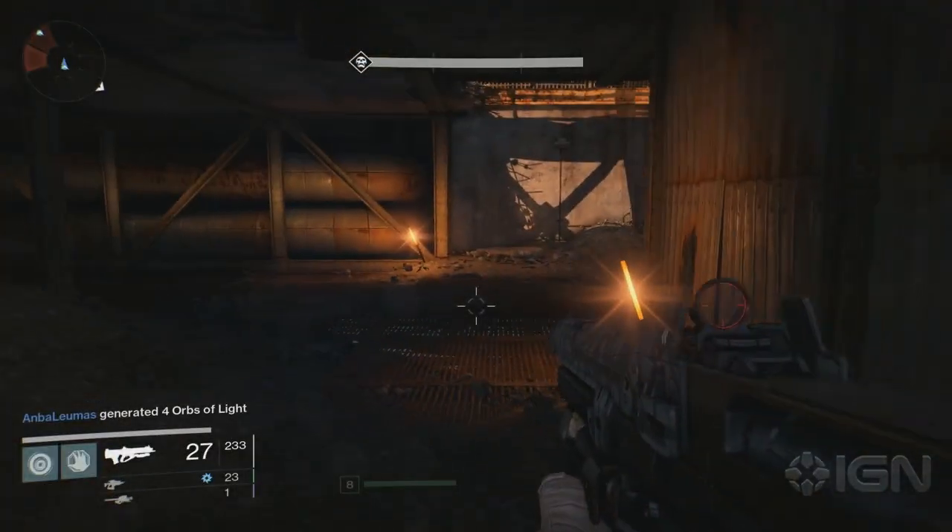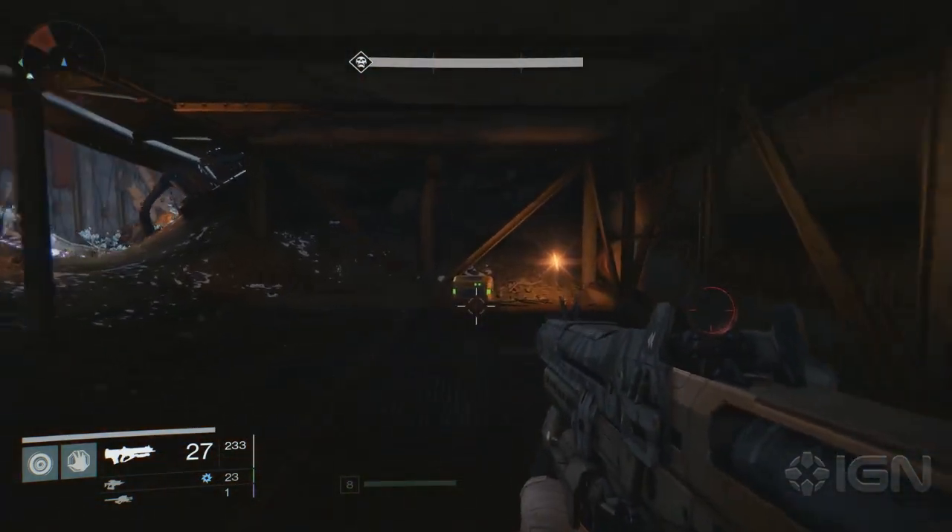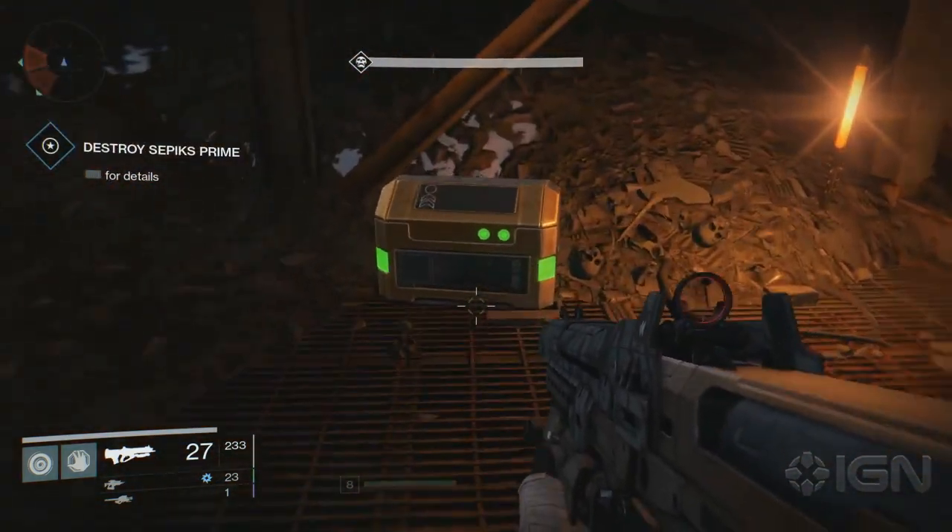The final chest can be grabbed during the Devil's Lair strike mission in the last room where you fight Sepiks Prime. Below where he initially appears, you'll find a chest tucked away by a pile of bones.